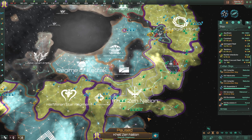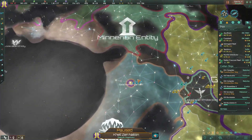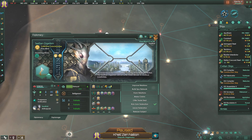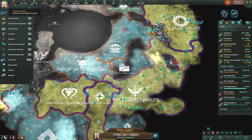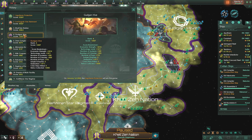The Empire of the Kelsen Nation is spreading out. We have two new vassals: the Leverian Hive, and the Sathon Organism, who are now our vassal as well. We now have a total of four vassals, which really helps us on the situation log as far as victory goes. We are very high up because we have a lot of subject empires.